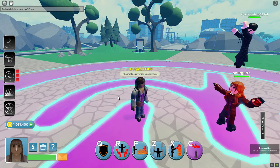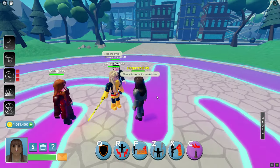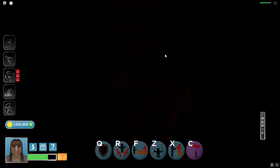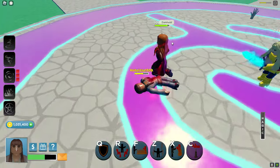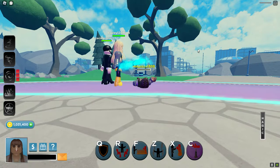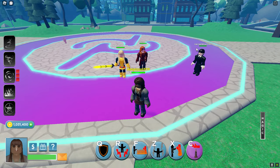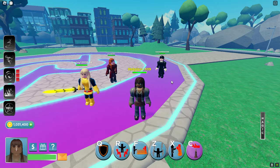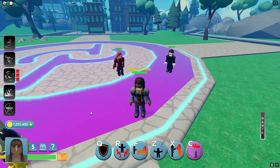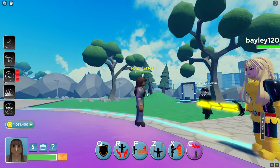Her last spell basically preserves her body, so when she dies she'll be brought back. As demonstrated, she comes back after dying. It's not a once-per-life ability — you can preserve yourself every five minutes. The cooldown only starts after you've been resurrected.